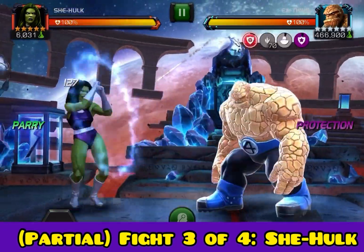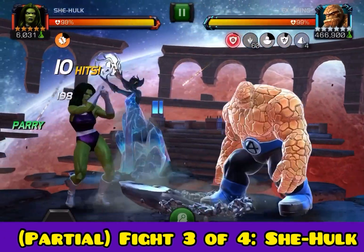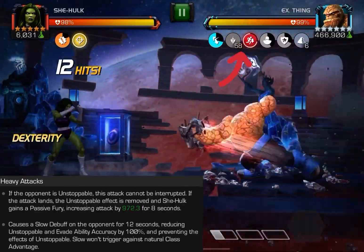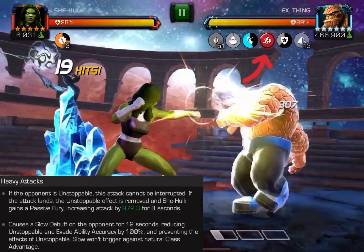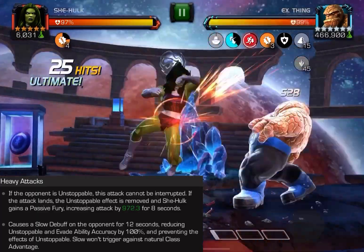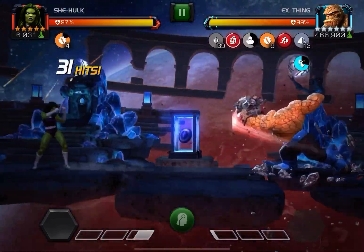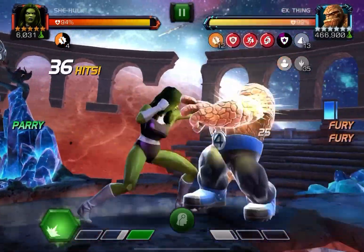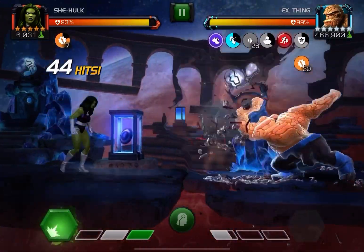The third fight on Thing is going to be something fairly similar to what I did with Spider-Gwen. This will be similar to what we saw with Spider-Gwen and She-Hulk as evade counters, but can't overlook what good unstoppable counters they are. On Thing, this is going to be a 12-second slow instead of 15 like Spider-Gwen, so I've got to be a little quicker on those heavies. I keep hitting past 15 intentionally so it goes down to 12, keeps cycling through. As long as I keep that slow active, I'm at no risk. If it does expire, I just easily apply another one with a heavy — nice and easy with She-Hulk.